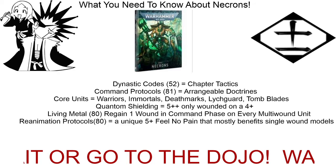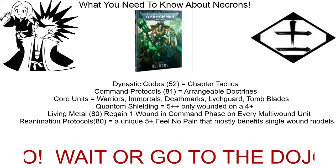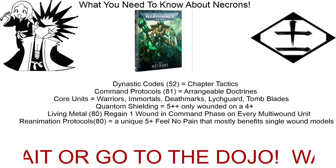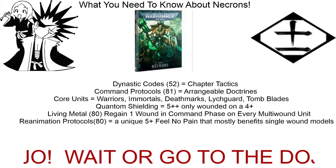Immortals now have two attacks, so they're harder to kill. Toughness 5 is huge against outriders — not being able to just submit them to bolter fire is massive. Also, with warriors, on the reanimation protocol roll, if they roll a one on the die they get to re-roll it, which helps out a lot.